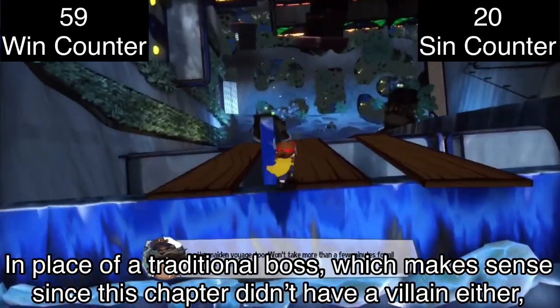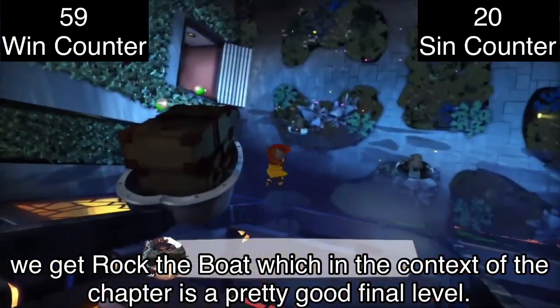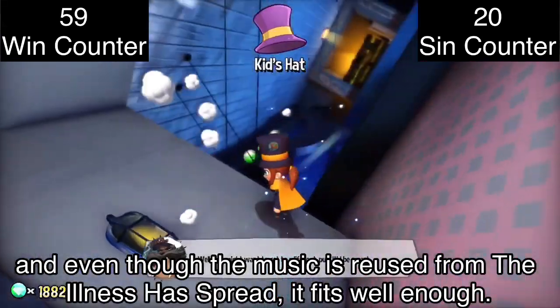In place of a traditional boss — which makes sense since this chapter didn't have a villain either — we get Rock the Boat, which in the context of the chapter is a pretty good final level. The overturned ship makes for some interesting level design, and even though the music is reused from The Illness Has Spread, it fits well enough.